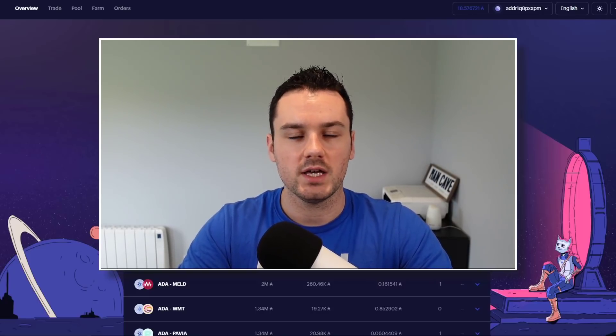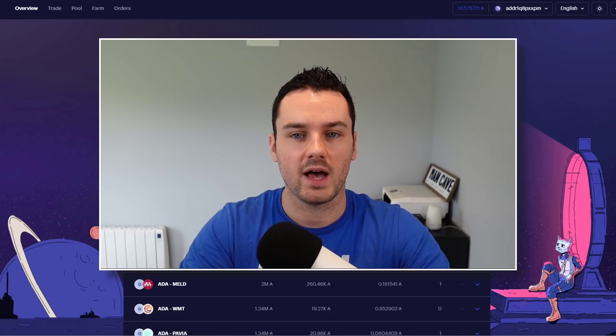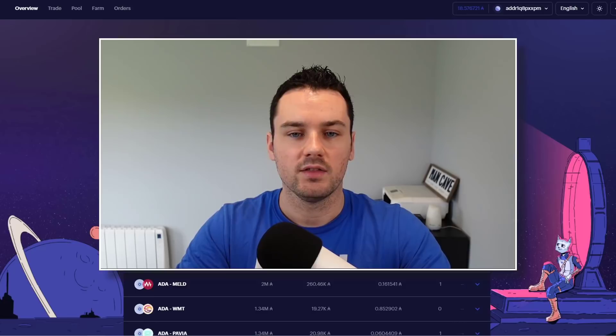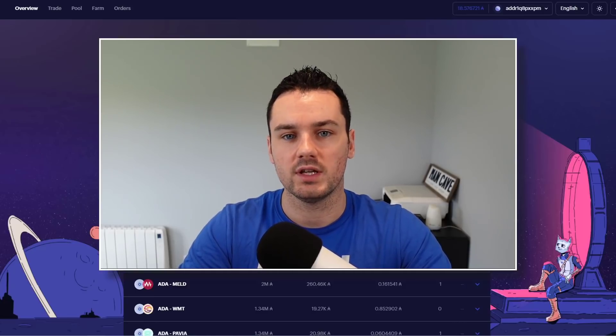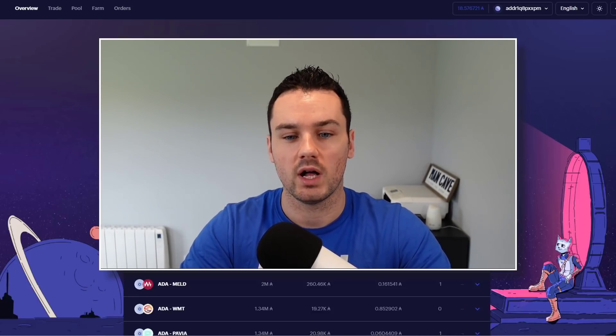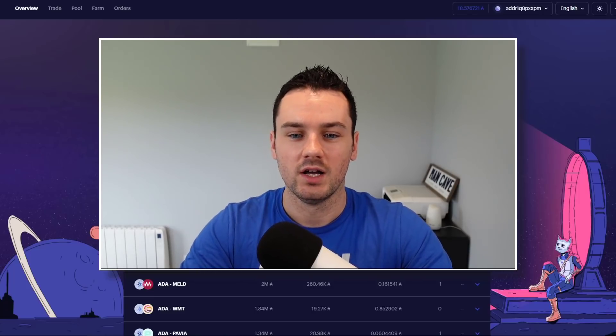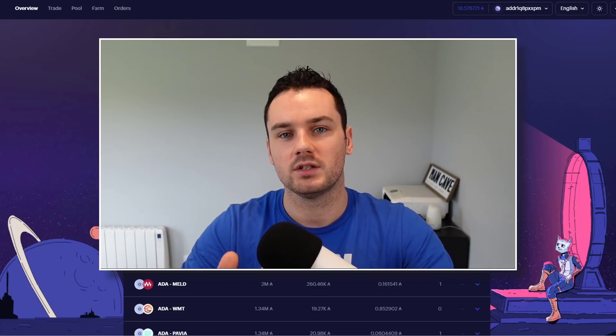Also, for the LBE, you have two days left to swap your per ADA for LP tokens if you haven't done that. I'll take you through that. The giveaway I announced last week for the Cheeky Crypto NFT — I'll give that away at the end of this video and we'll also do another one for next week as well because I really liked the creative comments below the last video. Timestamps are below, so let's jump into it.